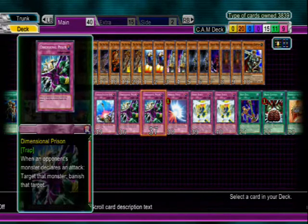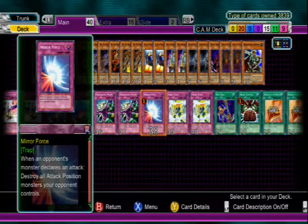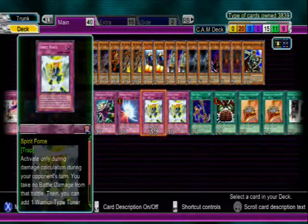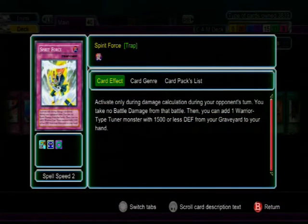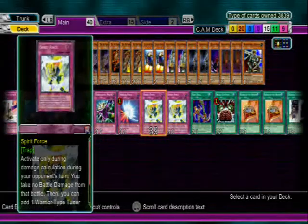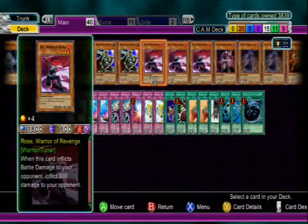One Mirror Force destroys every one of your opponent's attack position monsters. Spirit Force is an interesting bonus — you activate it when you're taking damage: you take no battle damage, and you add a warrior type tuner with 1500 or less defense from your graveyard to your hand. I thought it was just any warrior type at first, but it specifies tuner. So basically you take no damage and you bring back Rose Warrior — a 1600 beater and a level four tuner, so that's a nice bonus.